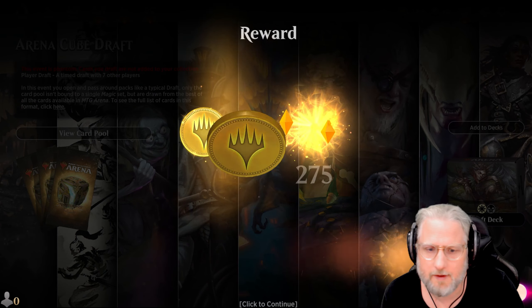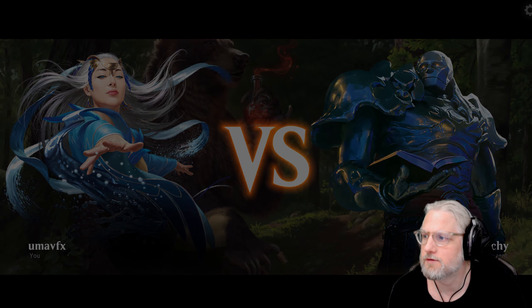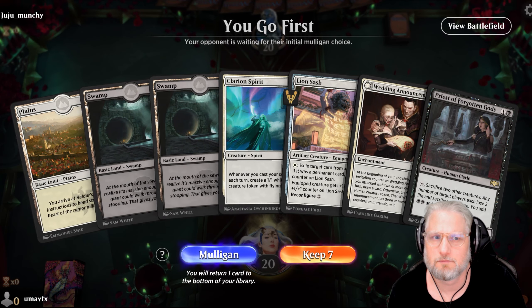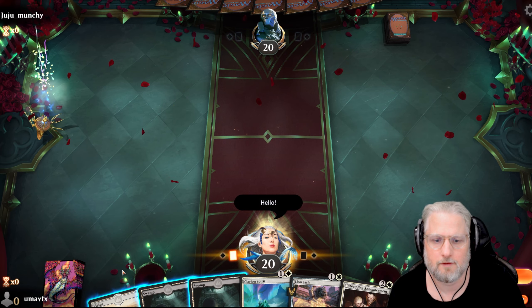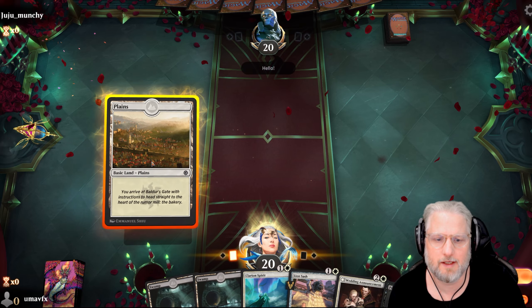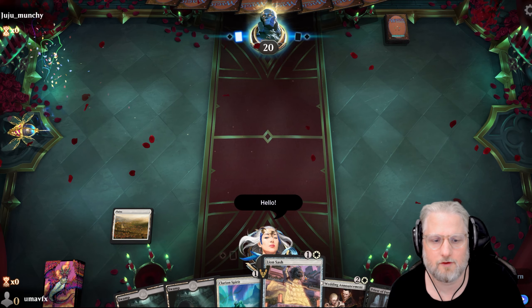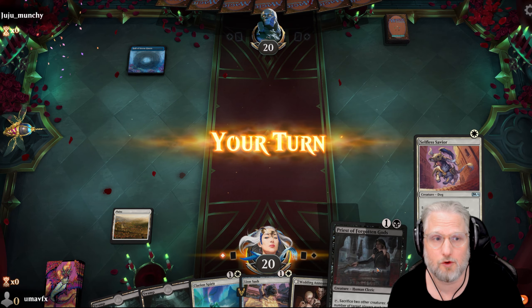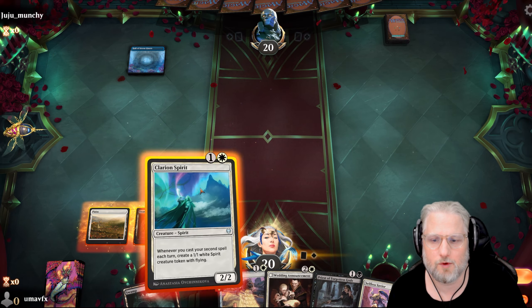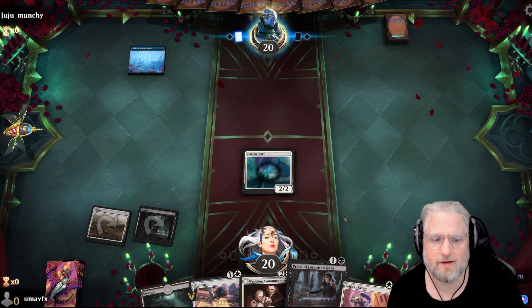Juju Munchie is our opponent. No one-drop - what the heck? It's good enough though. Clarion Spirit is gonna be sweet - and then if we do our one-drop next turn we can go Clarion Spirit into two spells next turn: Priest and Selfless Savior.